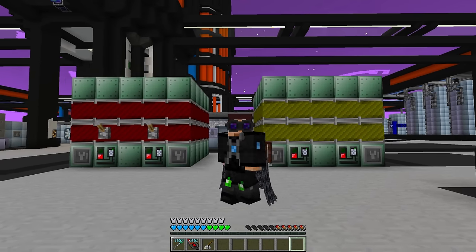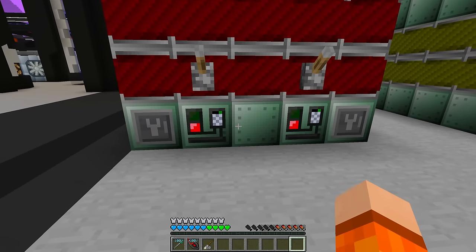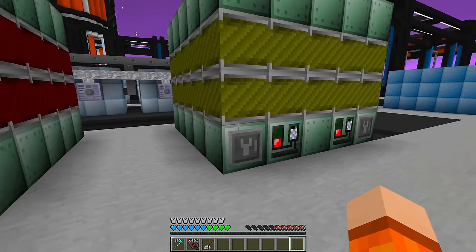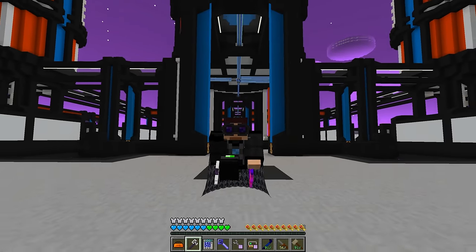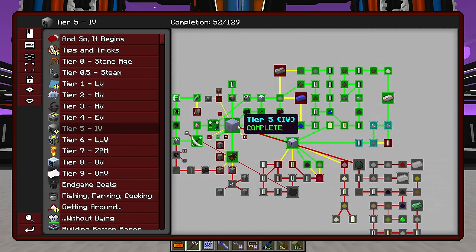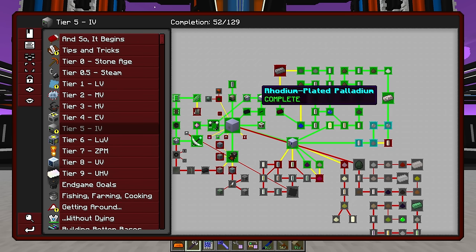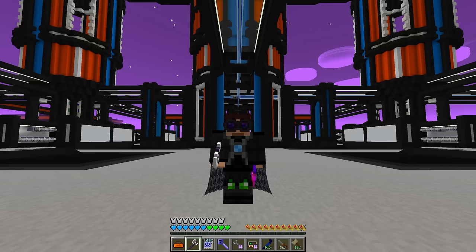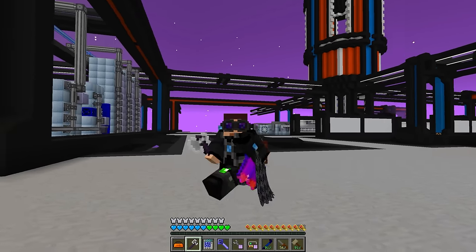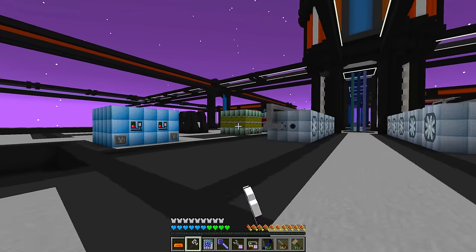First, you might be wondering: what is a Vulcanus? A Vulcanus is an upgrade to the blast furnaces. Right now we have eight blast furnaces - four running at IV with HSS-S coils, and four running at EV with HSS-G coils. But I think we can do with a bit of an upgrade, especially as we're about to enter the LUV tier. In LUV we need lots of things like Osmeridium, Osmium, Ruridit, Iridium, all the platinum line materials, Rhodium plated palladium, HSS-S, Niobium titanium, Yttrium and Barium cuprate - and that doesn't even count tungsten steel, regular steel, or aluminium. All of them cooked in the blast furnaces.